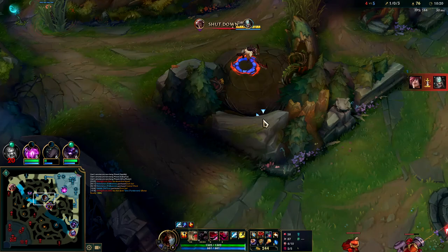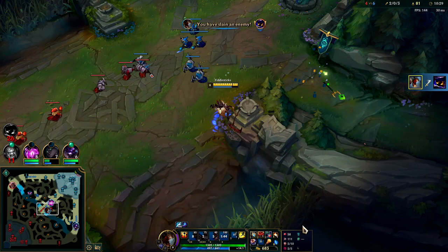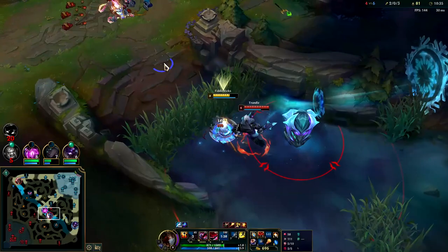Max your Q second, drain first. Got him with fear, silence - he's gonna eat a turret shot. Down he goes. The combo order was R, Q, E, W.